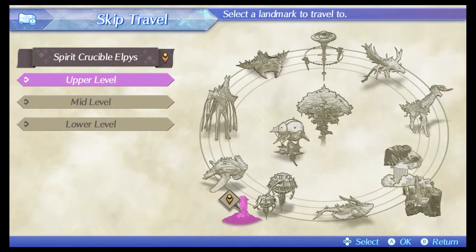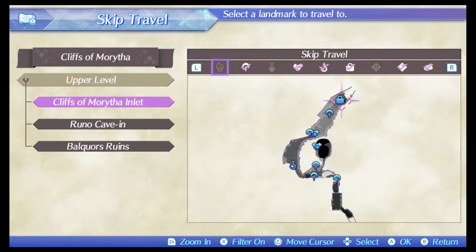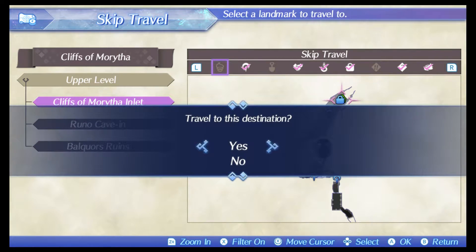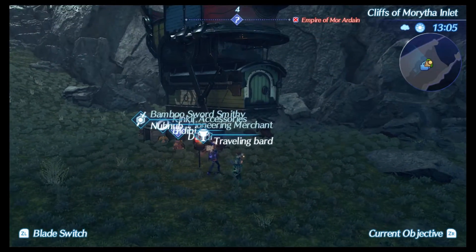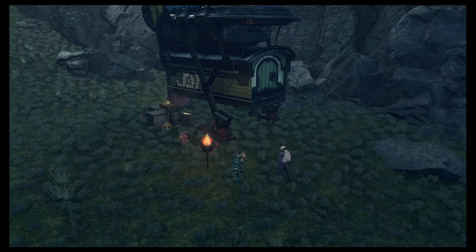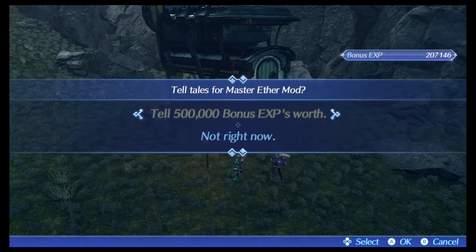All the rest of the master mods are worth 500,000 EXP. Next we make our way over to the Cliffs of Morytha — the upper level, the Cliffs of Morytha Inlet. Just turn around and the little traveling bard will be right over here. This guy offers you the Master Ether Mod for 500,000 bonus EXP.